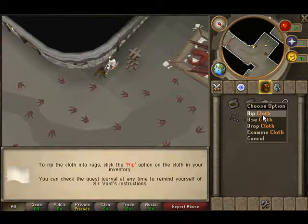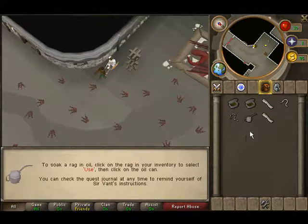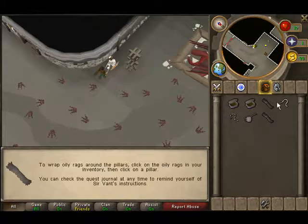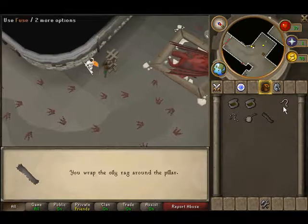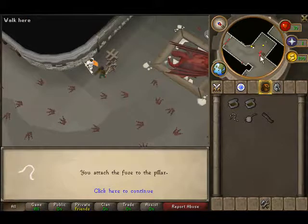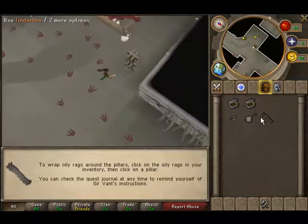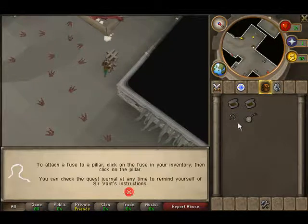Right-click the red cloth and now you have two pieces. Use this with the cloth things — you rip both of them and wrap them around the pillars, then put the fuse on there. Go to the second pillar which is right next to it and do the same thing: put the oil drag cloth thingy for the first one, then the fuse.